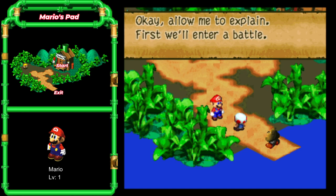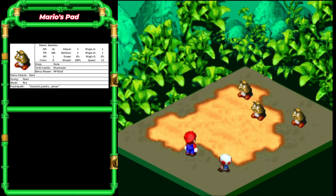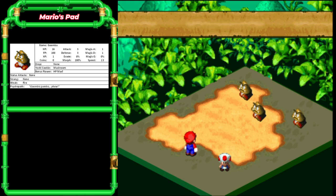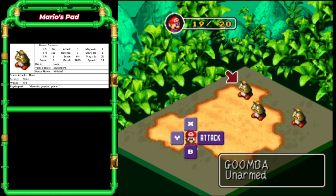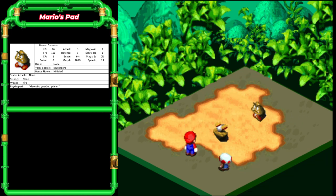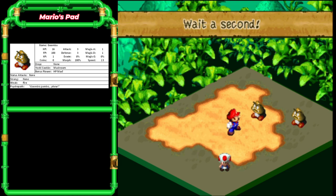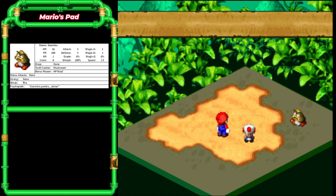Allow me to explain. First, we'll enter a battle. Push A — just like in Bowser's Keep, that'll do the attack command. Normally if you just hit A, you do that goofy attack where you just do half of it. Now Toad is gonna explain how to do a timed hit: hit A again right before you hit the enemy, and he does Kung Fu moves. Good timing — when successful, your attack changes and damage increases.